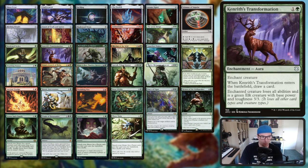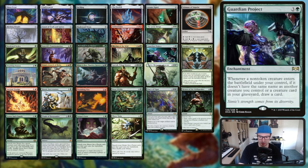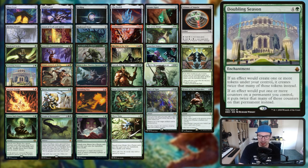We've got Hardened Scales. We're in red green so we're limited on premium removal, so Kenrith's Transformation becomes an all-star. Survival of the Fittest lets us sculpt our hand and choose the best creatures to bring in. Rhythm of the Wild - creature spells can't be countered and everything either gets haste or a +1/+1 counter. Guardian Project which is like a Beast Whisperer. And Parallel Lives and Doubling Season - you're putting twice as many tokens and twice as many counters with Doubling Season.